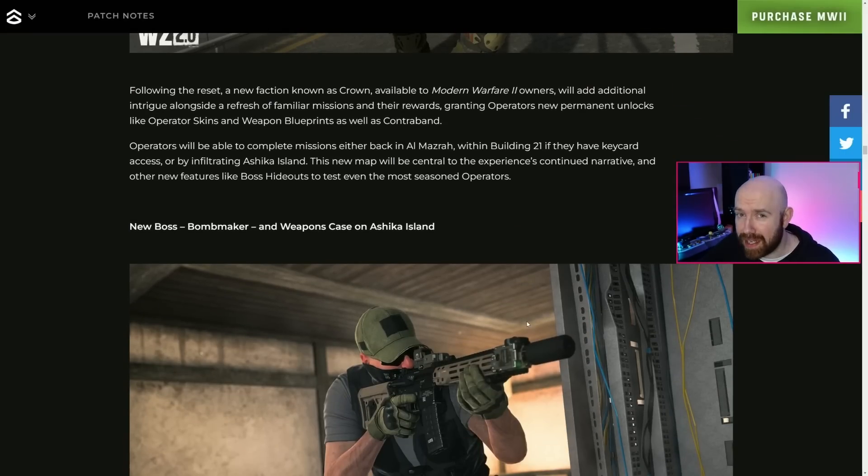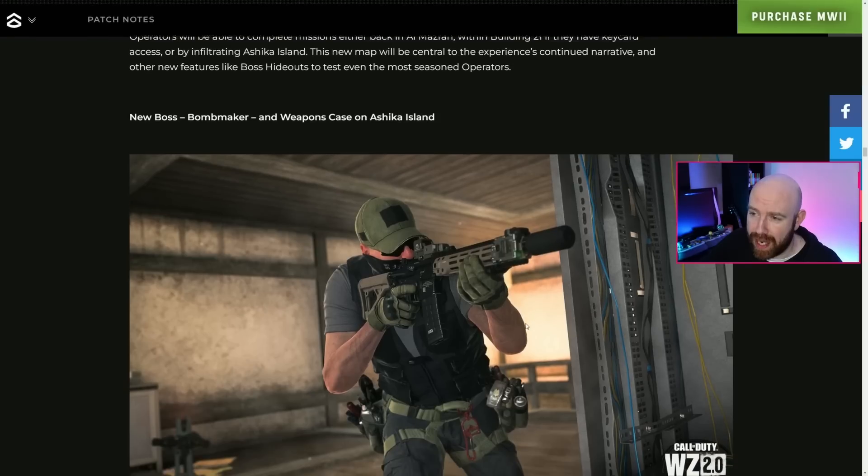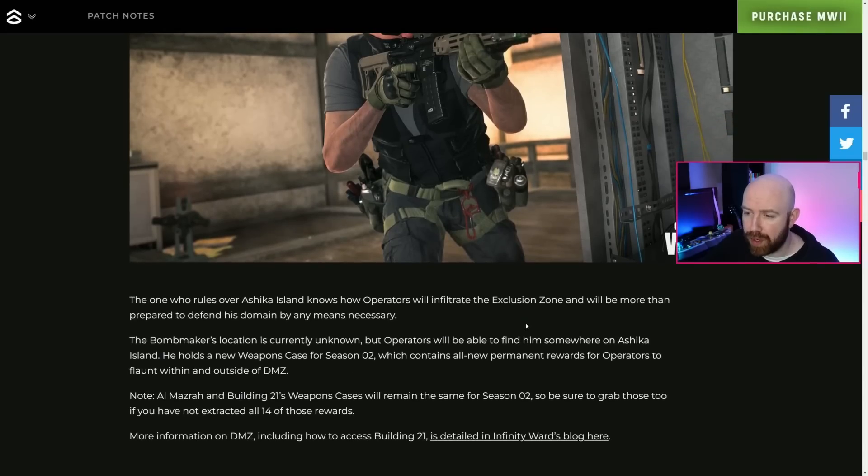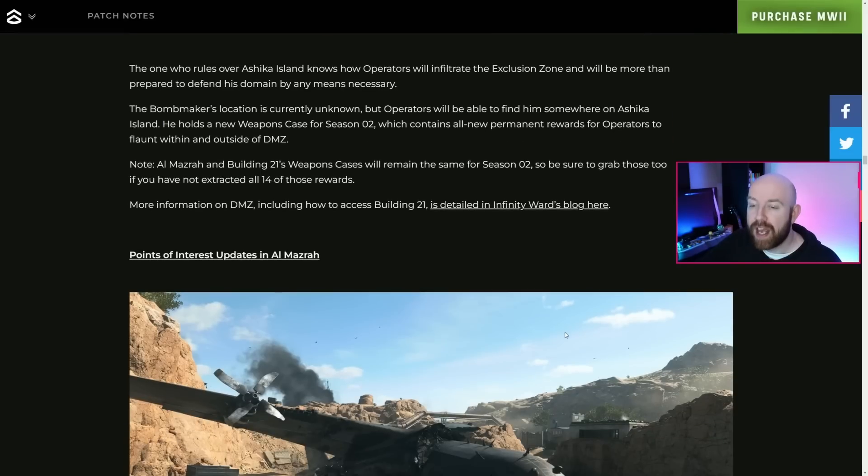There are other new DMZ features like boss hideouts, which sounds cool. A new boss called The Bomb Maker is replacing the juggernaut — he's somewhere on Ashika Island and holds the weapon case, so you need to defeat him and extract to earn the new rewards. Al Mazrah and Building 21 weapon cases remain the same, so if you missed those rewards from Season 1 you can still get them in Season 2.